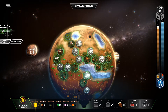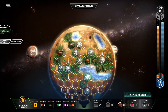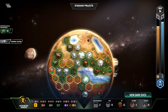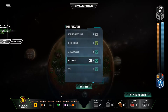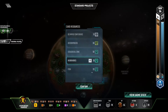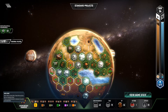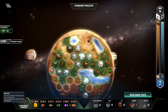I now have 13 victory points from fish — ridiculous. Commercial District is next, going to place it right there. I need to make sure I go here to get that plant and go here to get the steel. Now I play Plantation — doesn't really matter much, but I'll go ahead and play it there.